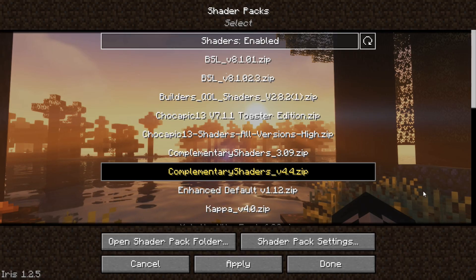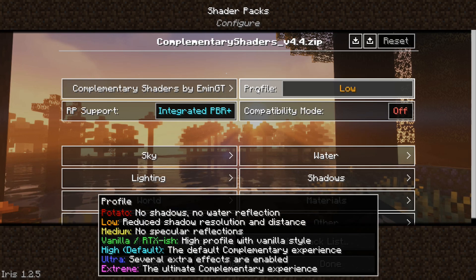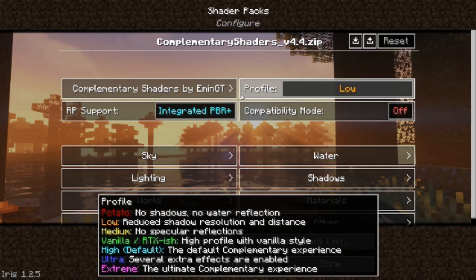Go to Complementary Shader settings and set the profile to Low. For this video, these settings will not lose a lot of quality, but if you are having real trouble with FPS, I recommend going with the Potato profile. In my case, I think the Low profile is really good.